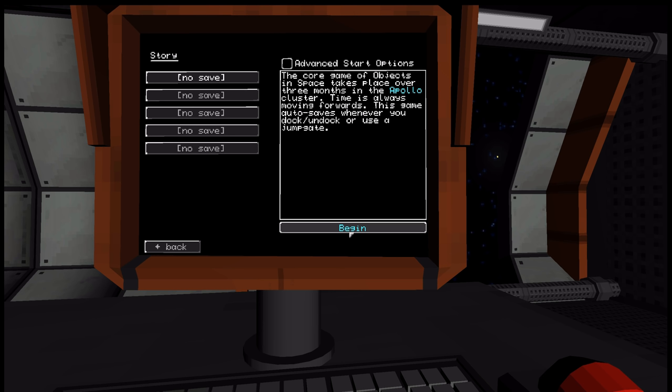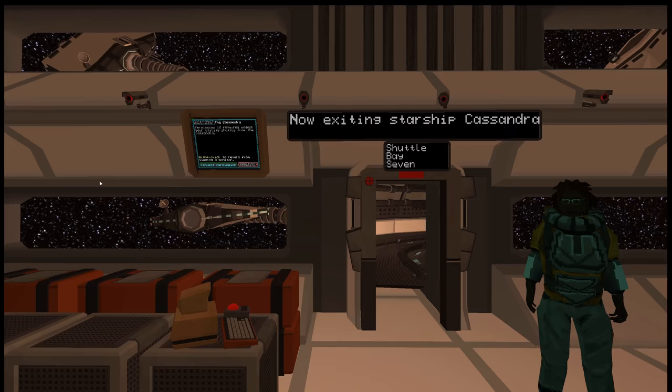The core game of Objects in Space takes place over three months in the Apollo Cluster. Time is always moving forwards. This game auto-saves whenever you dock, undock, or use a jump gate. So let's begin. You will immediately notice that it's got quite the distinct, interesting graphical style and I kind of like it actually.